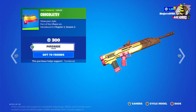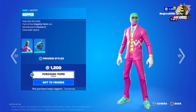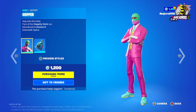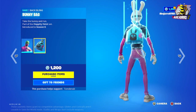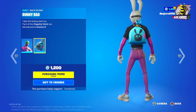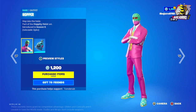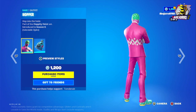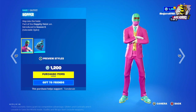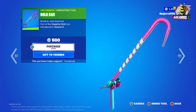And this is the Chocolatey wrap — price 300 V-Bucks. I don't know how to pronounce that — chocolatey or chocolatey? Then we have the Hopper outfit at 1,200 V-Bucks, and this is the Bunny back bling — really nice back bling. It totally matches this skin. This is the pink version. Also 1,200 V-Bucks, and the Bold Bar harvesting tool at 500 V-Bucks.